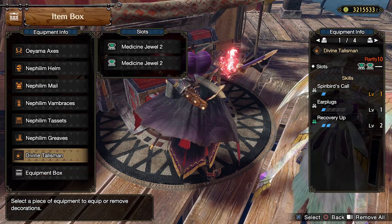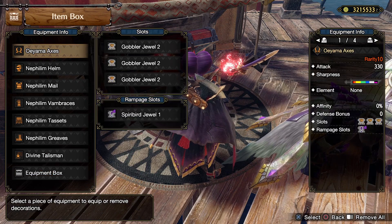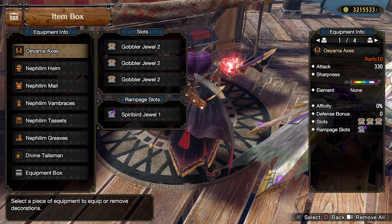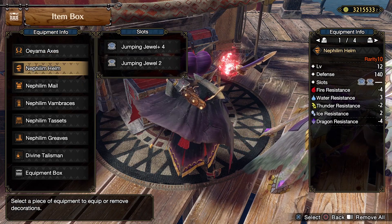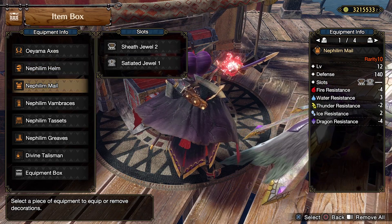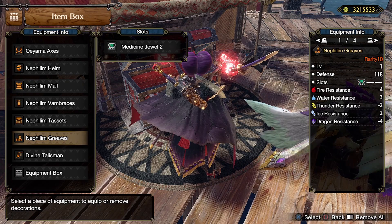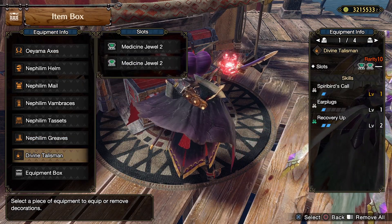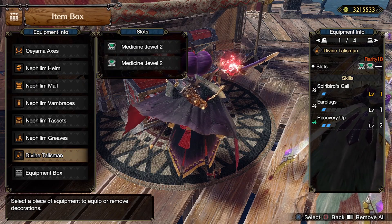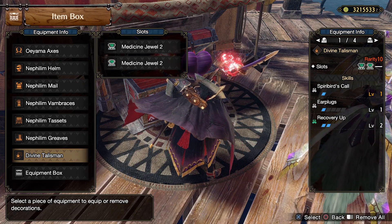As for the optional slots, I have a divine talisman with two open two-slots for the medicine jewels, and I also have the Orzeros axes. The reason I'm using these is because they have three two-slots, which I can slot in my three Speed Eating jewels. We have Jumping on the headgear, Sheath and Free Meal on the helm, another Sheath on the arm, another Sheath on the waist as well as two more Free Meals, and then we have three Medicine jewels. So as long as you have an equivalent talisman that can get you Recovery Up 2, or Spirit Birds' Call and an open slot for Recovery Up, then you're set. Honestly, Spirit Birds' Call is the most optional thing in this whole build.